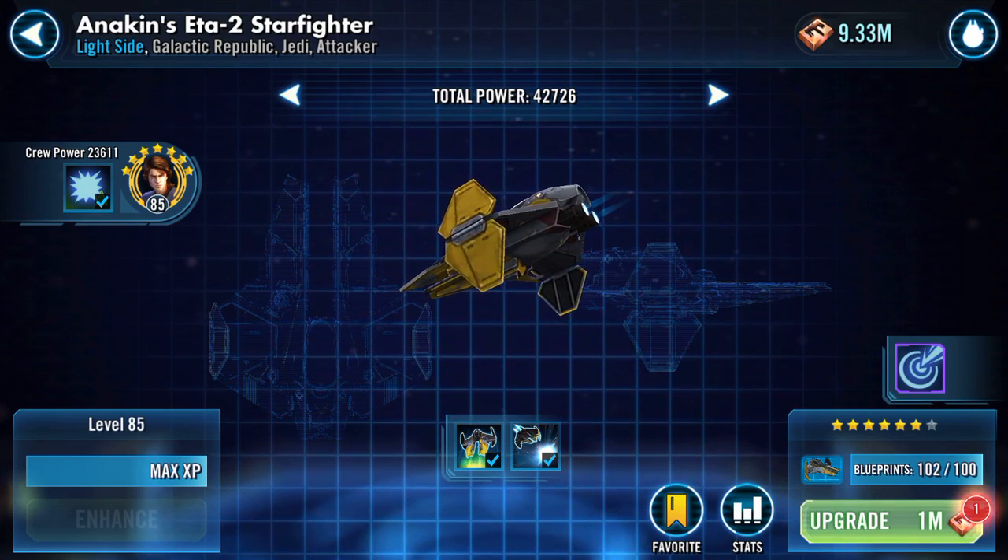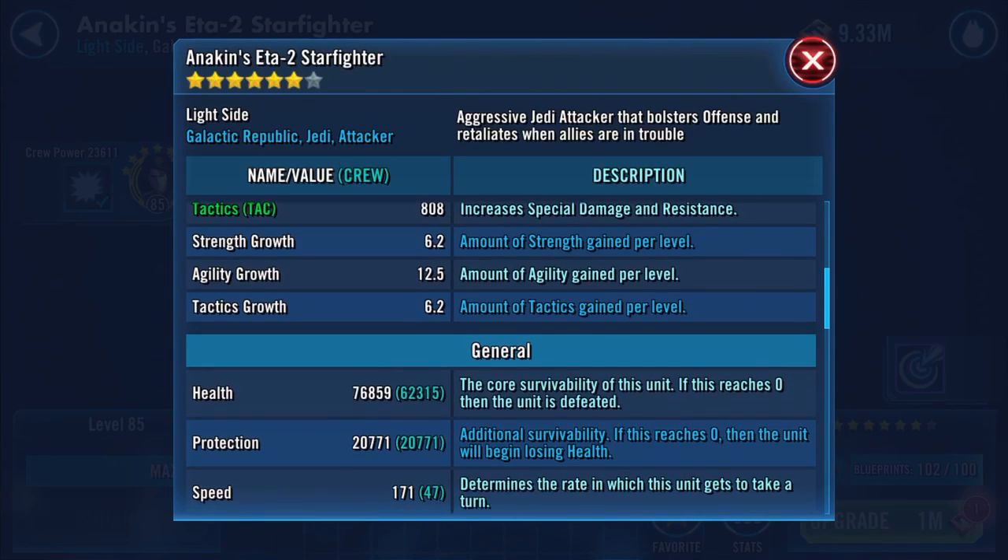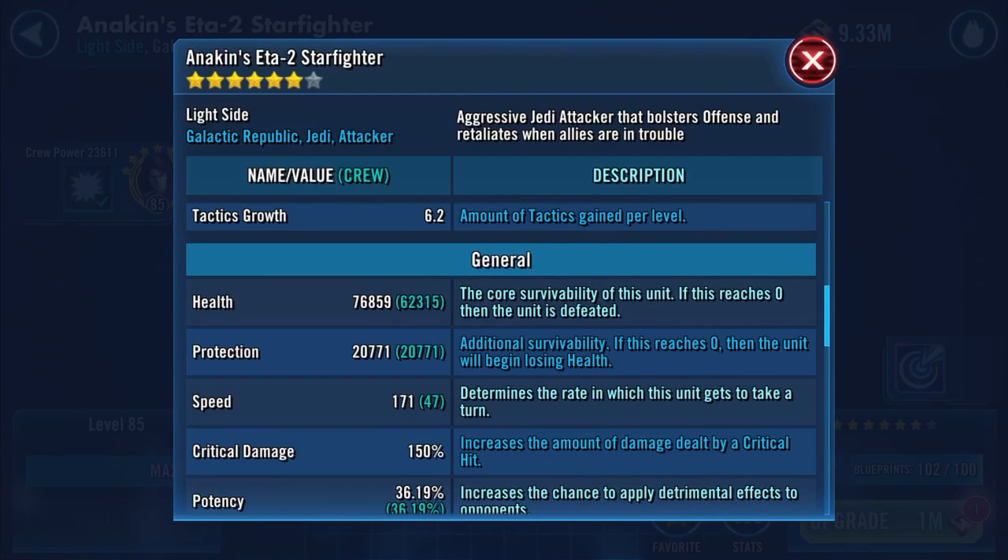Anakin's Eta-2 Actis starfighter is ready to pop into seven stars. Gain multiplier currently 1.35 times. Crew power 23,611, ship power 19,115. Health 76,859, protection 20,771 — so just under 100k combined health and protection. Speed is 171.